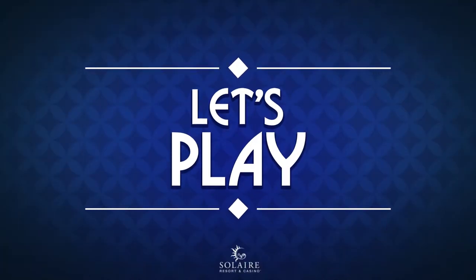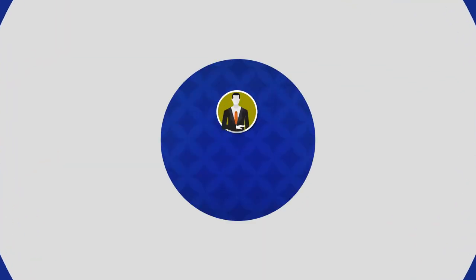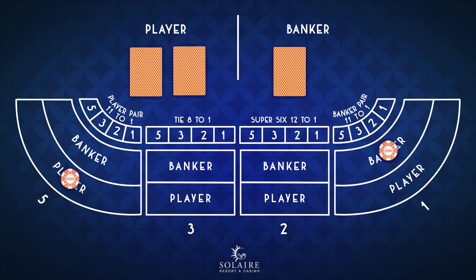Now let's play. First up, place your bets. You may opt to play either on the player, banker, a tie, pairs, or Super 6. When all bets are placed, the dealer then begins to deal the cards.